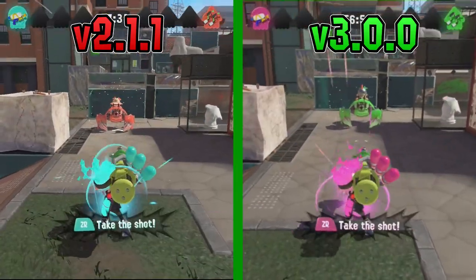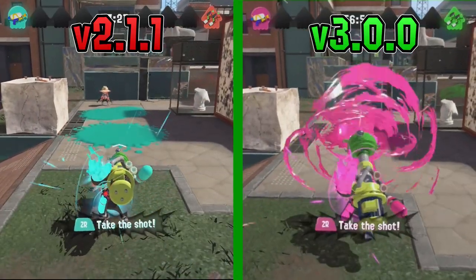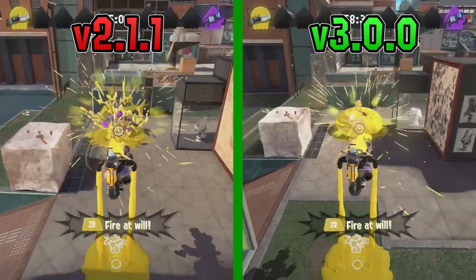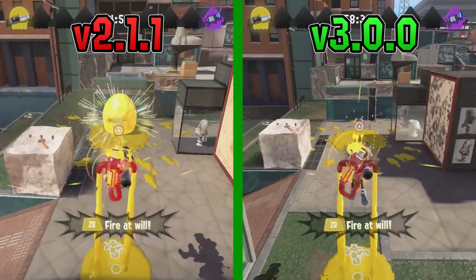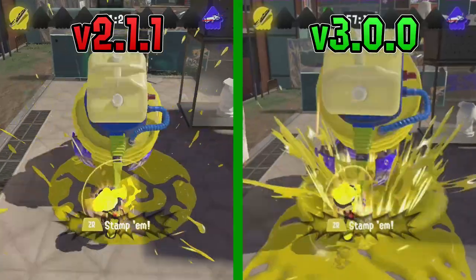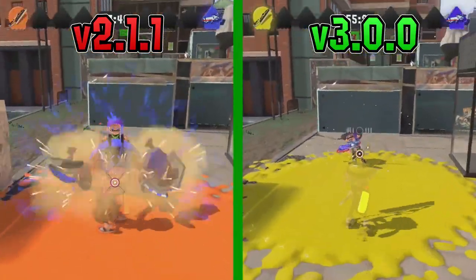Trazioku now deals 20% more damage to Crabrank's armor, still needing two shots to completely break it, but can now potentially one-shot Crab in certain conditions. Inkjet got a 2.5x damage increase on Crab's armor as well, now taking two raw directs to destroy it instead of five. Ultrastamp also got a 3x damage increase on Crab's armor — it was already good at mauling through HP specials before, but now it can do it just a little bit better.